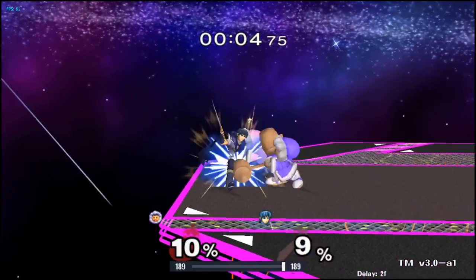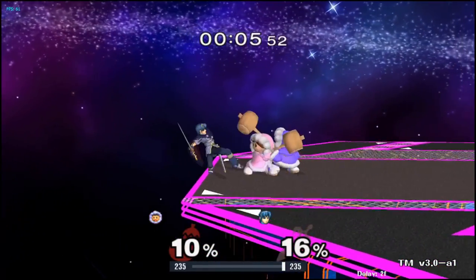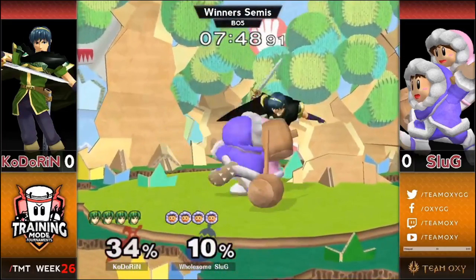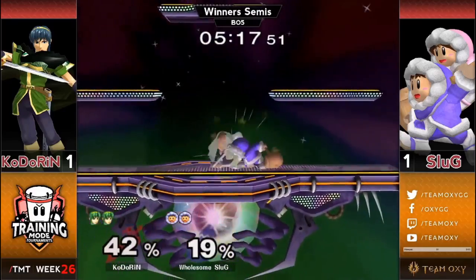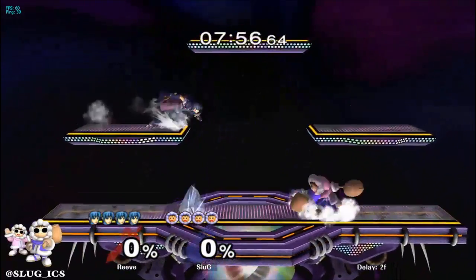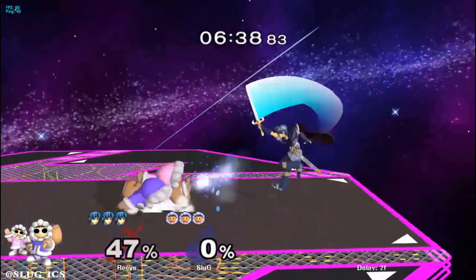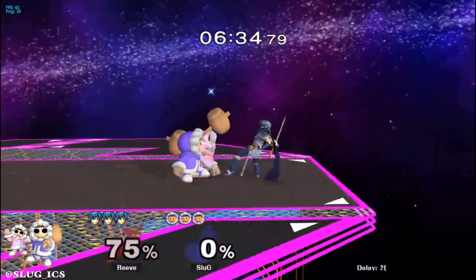To beat forward air, the first thing you need to do is start implementing crouch cancelling instead of just shielding or trying to beat fair with a move. Crouch cancel dash grab at low percent is a fantastic option to reversal a situation where Marth would otherwise be able to just hit you with multiple moves or easily space aerials on your shield. Another great option versus Marth forward air is blizzard — use blizzard to cover the area that Marth lands in after doing a short hop fair. This makes it much more awkward for Marth to space his forward airs and will allow you to get more CC grabs.